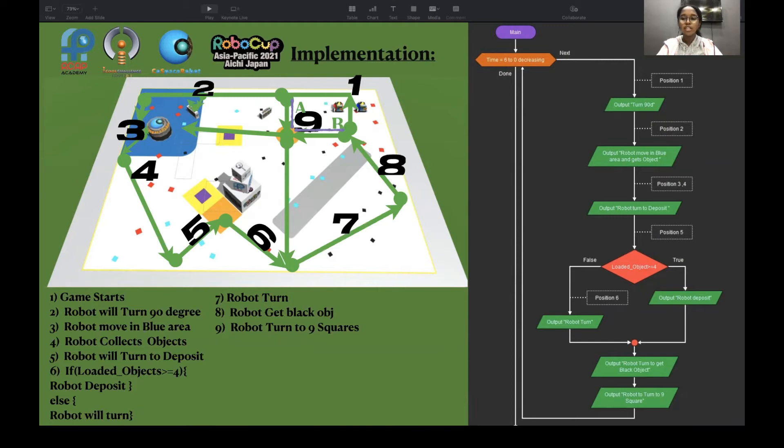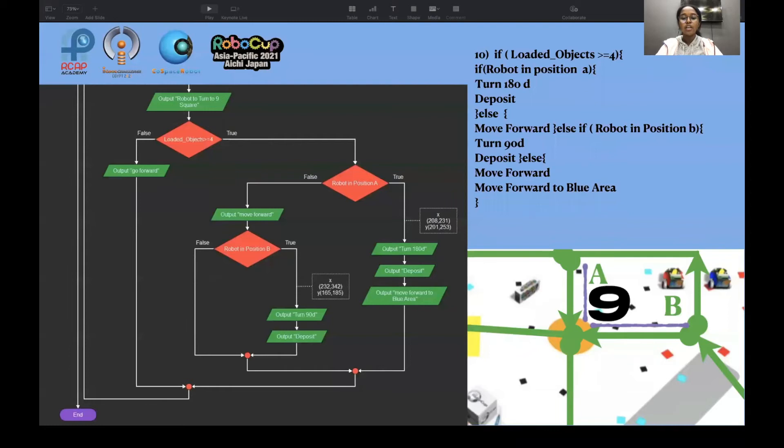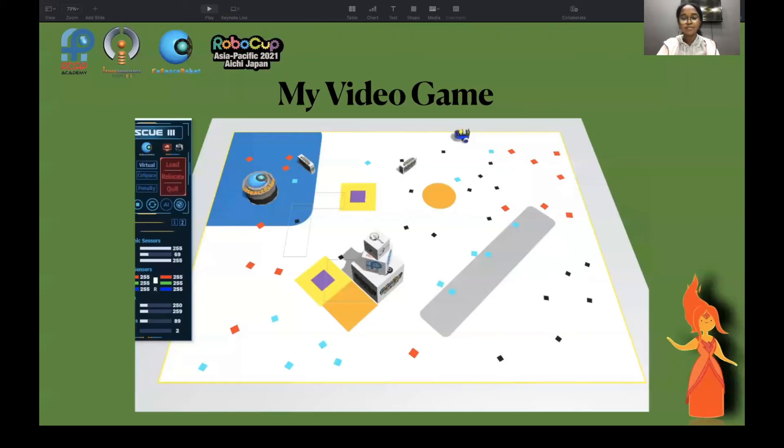When the game starts, the robot turns 90 degrees, then goes to the blue area to collect objects, then turns to deposit. If the robot has more than or equal to four objects, the robot will deposit them; else the robot will turn to get the black object and turn to the nine-square. If the robot is in the nine-square and has loaded objects bigger than or equal to four: if in position A, the robot turns 180 degrees and deposits; if in position B, the robot turns 90 degrees and deposits; else it moves forward in the blue area.